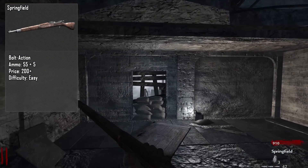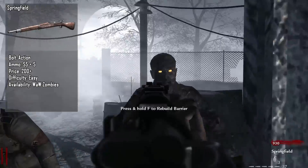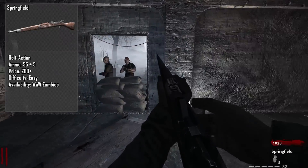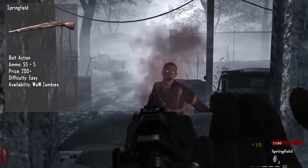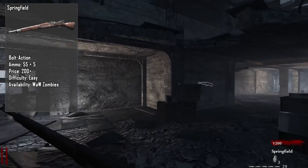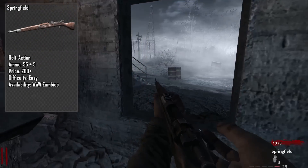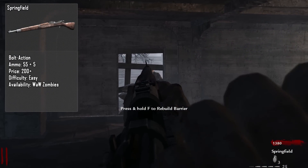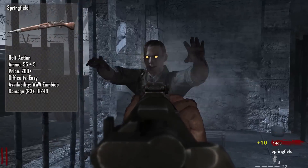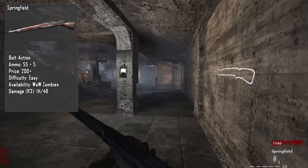The Springfield is only available on Nacht der Untoten and Verruckt. Treyarch sort of realized how bad it was and replaced it with the Arisaka in Shi No Numa, and in Der Riese they just kept the Kar98K, which was a way better decision. The damage has to be rated on round three because it's so bad — it's never a one-shot to the body; even on round one it takes two shots, making it worse than using your knife. On round three it's one shot to the head and four shots to the body, which is unbelievably ridiculous.